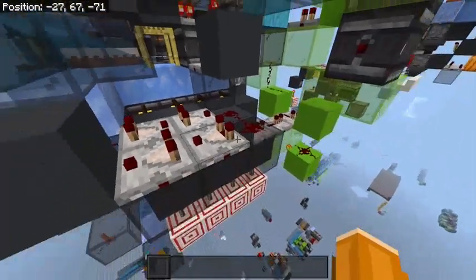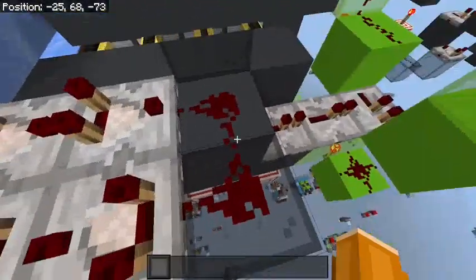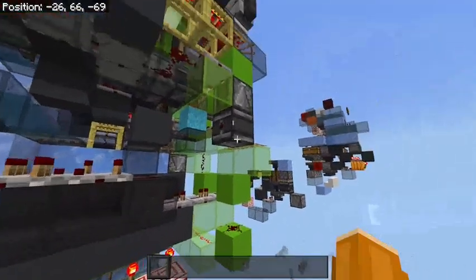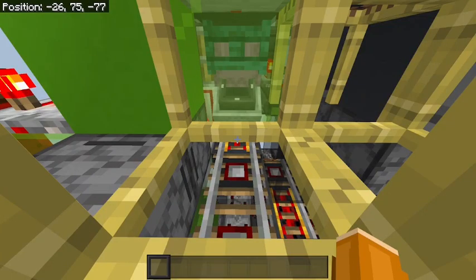If you build this in survival, you should wire this to an indicator lamp off to the side that tells the player: don't leave the area — bad idea.